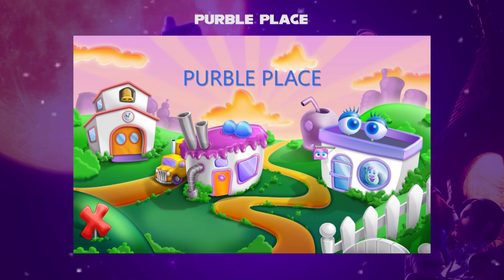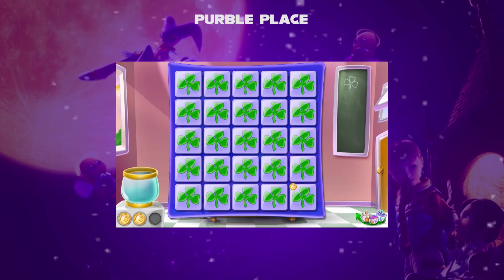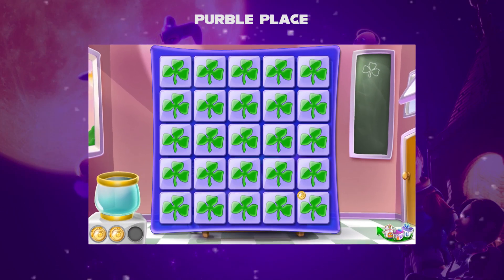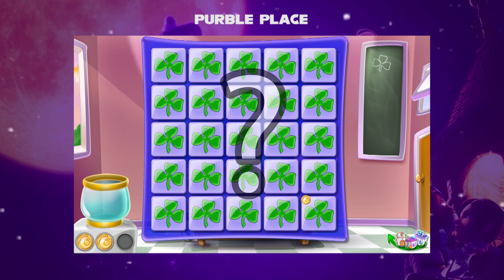We'd like to show you a demo of the minimal ways when the difficulty is set to beginner. In Purple Pear, there are 25 tiles arranged in a 5 by 5 grid. The player has to click two tiles to match a pear. But since 25 is an odd number, there must be a joker tile somewhere in the grid.